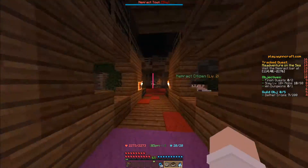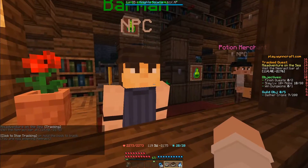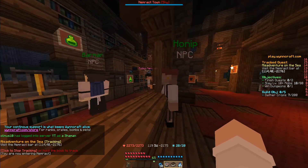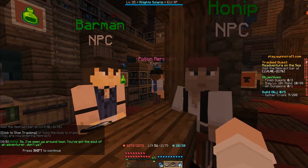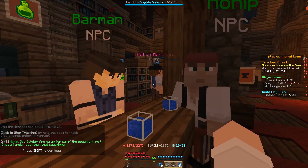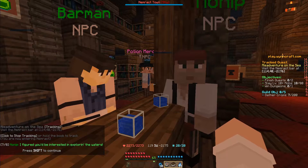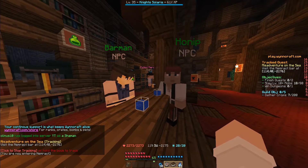We're going to enter it and go up to this barman. He says: 'Hello there, soldier. What can I get you?' We order two Nemracht Whiskies — one for us, one for this chap. He says: 'I've seen you around town. You got the soul of an adventure, don't you? Two Nemracht Whiskies coming up. Soldier, are you up for some sailing on the ocean with me? I got a fancier boat than that sea skipper. I'll wait for you on the docks. Don't worry, you can't miss the boat.'